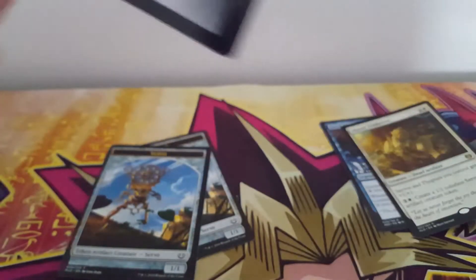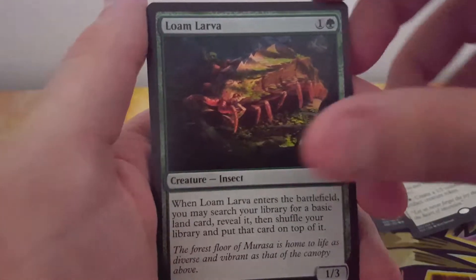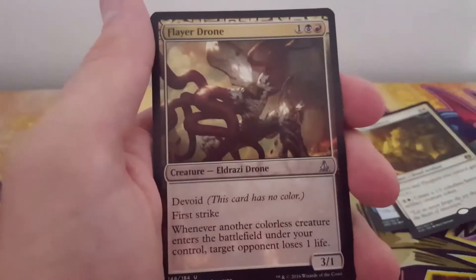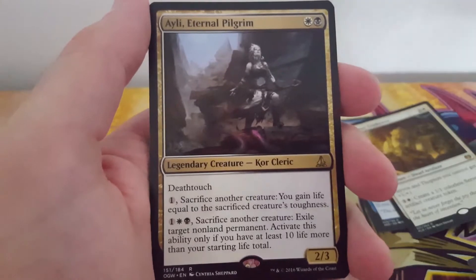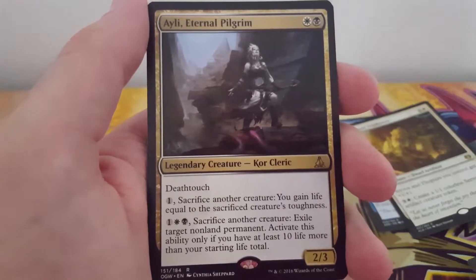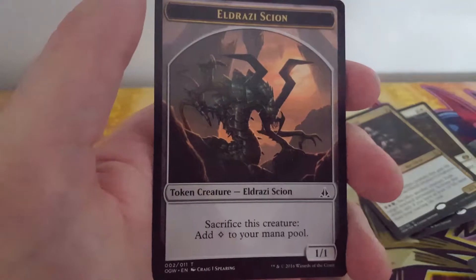Let's have a look — Oath of the Gatewatch. Scythe Master, Comparative Analysis, Eldrazi Aggressor, Netcaster Spider, Kozileks — Kozilek's Shrieker, Loam Dryad, Kozilek's Pathfinder, Spawnbinder Mage, Oblivion Strike, Goblin Freerunner, Submerge, Boneyard Wurm, Baloth Pup, Flaying Drone, Ayli Eternal Pilgrim — white and black for a 2/3 with deathtouch; pay one sacrifice another creature to gain life equal to its toughness; pay one white one black and colourless to sacrifice another creature and exile target nonland permanent, activated only if you have at least 10 life more than your starting life total. A planeswalker and an Eldrazi scion token too.